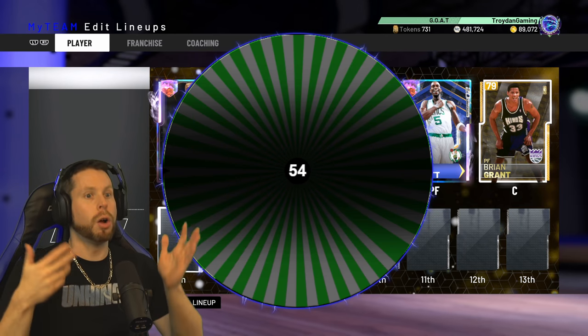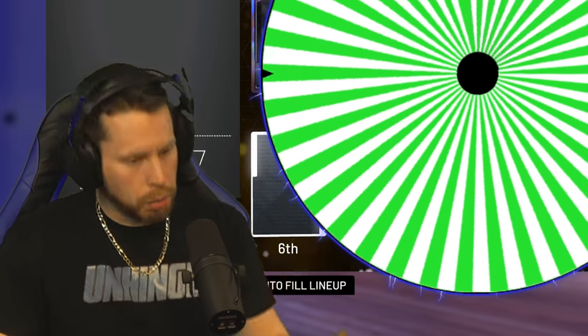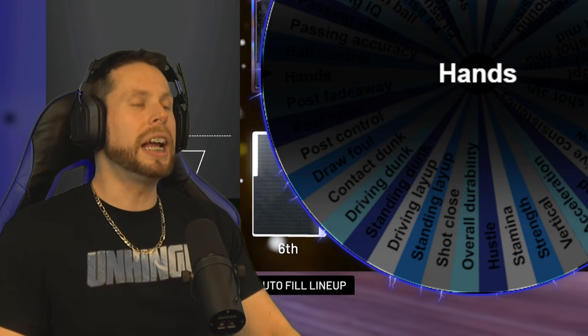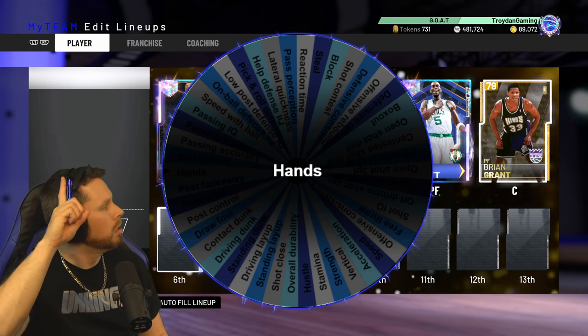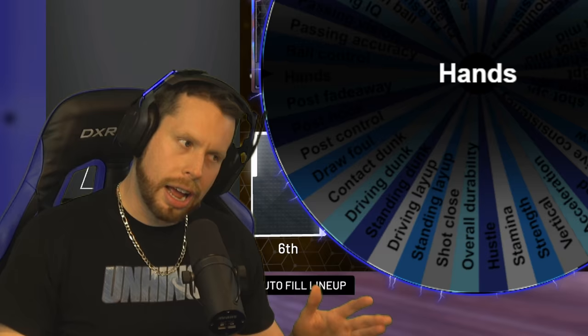That was our first whammy today, but we still got two Galaxy Opals so I'm a happy camper. We spin again and get 98. I swear this isn't rigged — we are one attribute off from getting Kobe. That pisses me off, but 98 is still very high.